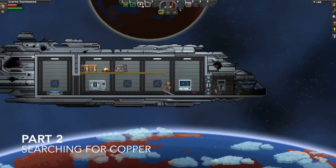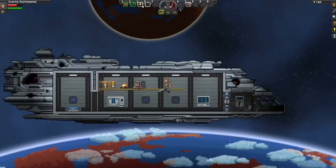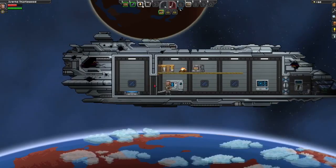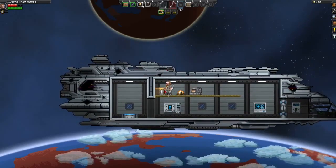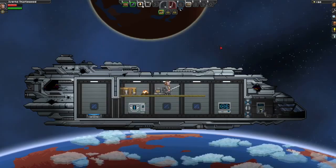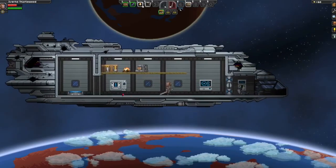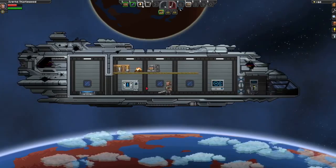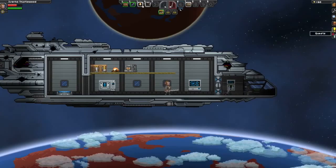Hello everyone, my name is Nomasan and welcome back to Starbound. We are picking up here with Ivara Thistlewood, our hero character for this series, picking up where we last left off. Last episode we got an introduction to some of the mechanics in the game, and we crafted a crafting table, a campfire, and a stone furnace. Today we are going to continue our journey with Ivara, delving into the depths of this planet to see what ores we can find.